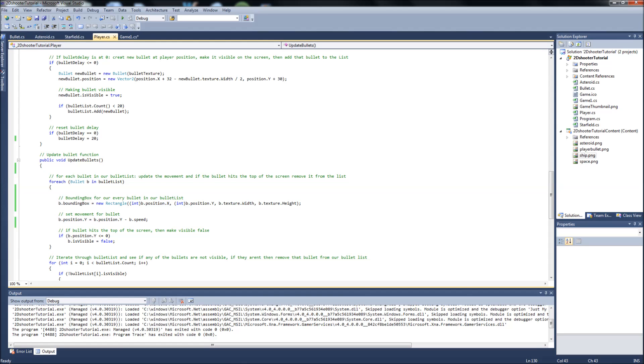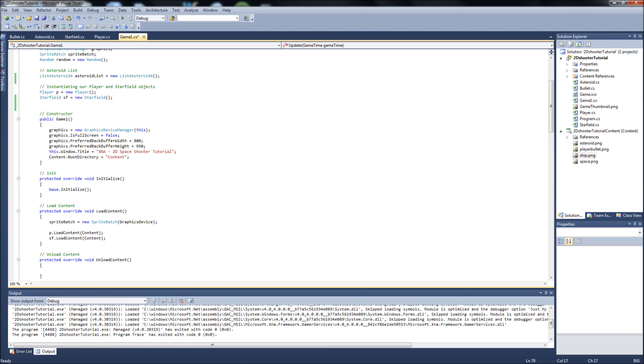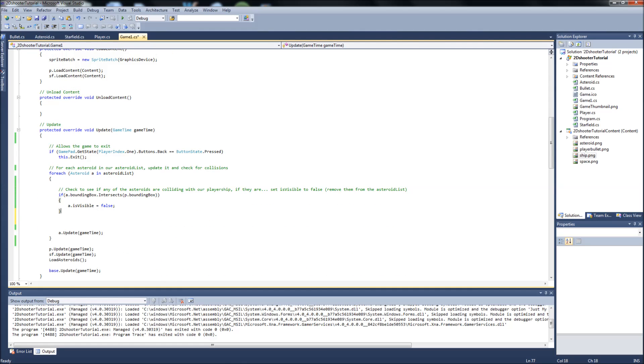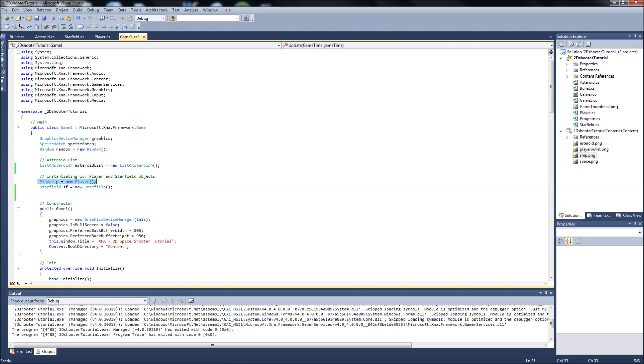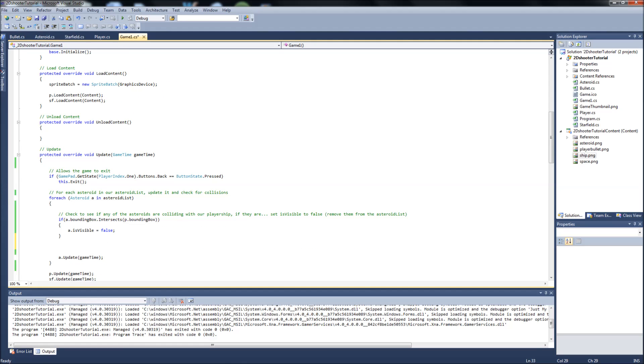Since our bullets are handled mainly in our player class, it's going to be a little more work. We need to check the bullets within our player class and compare them to the asteroids, which are in the asteroid list in Game1. Our asteroid list is in Game1.cs and we have an instance of our player class there too, but since our bullet objects are all instantiated inside the player class, we don't have direct access to Game1.cs from there.